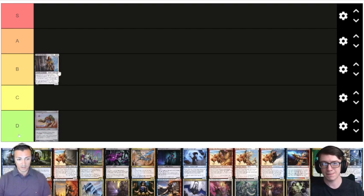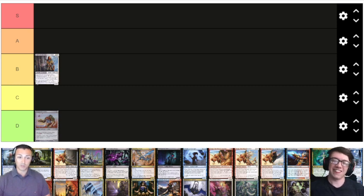Next up: Abdel Adrian and Agent of the Iron Throne. If we'd done this a couple weeks ago we might have put this in C tier, but that's no longer the case — we're doing this right after Commander Masters spoiler season, which changes this tier list dramatically. I would have voted C before, now I'm going to vote A. I would have put it in B before, but Dread Return is so good for this deck it's insane, and Nadir breaks it wide open.